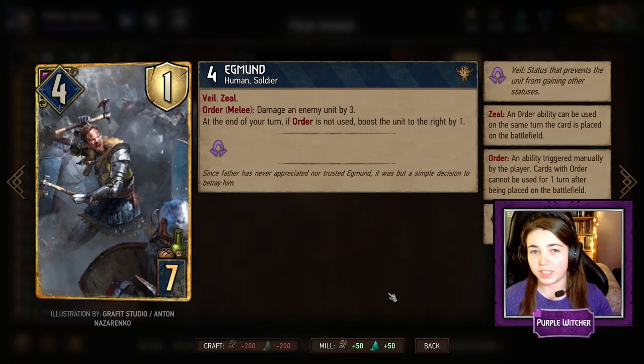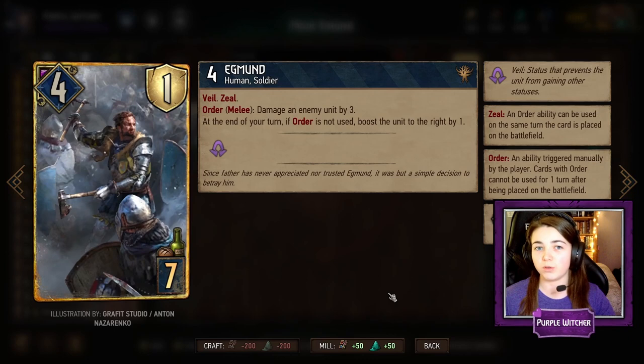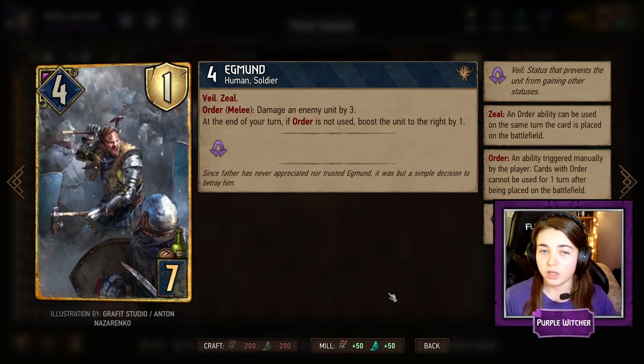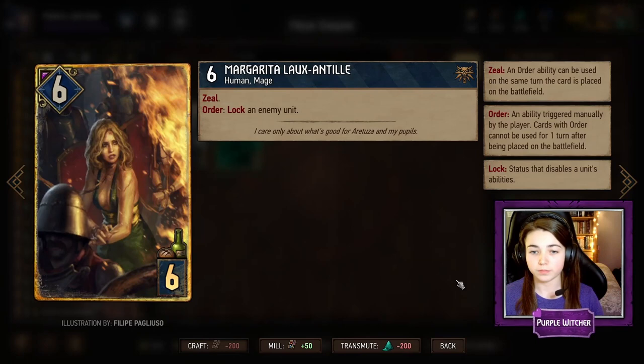Egmond is great because he does damage and he boosts as well. His order ability is to damage an enemy unit by three, but every turn that you do not use this order ability he will boost the unit to the right by one. What makes him more powerful is the fact that he has Veil, so he cannot gain nasty statuses like locks or bleeding.